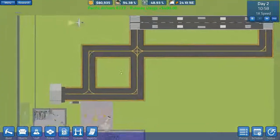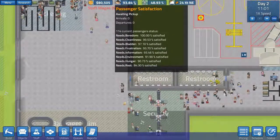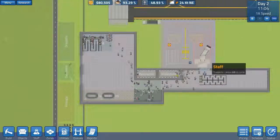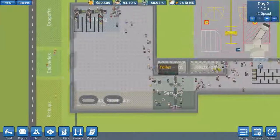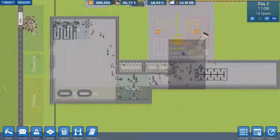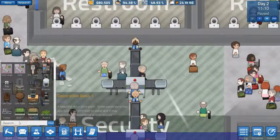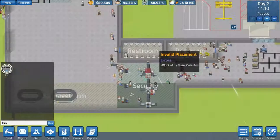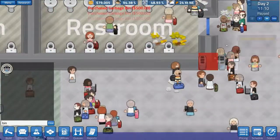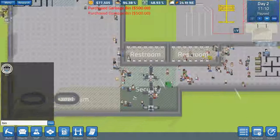Passenger satisfaction is 94%. The way the statistics work — it only counts passengers currently in your area, so if 100 passengers leave unhappy it doesn't appear to affect your overall airport rating as far as I can tell. Hopefully they'll fix that at some point. Also there's so much garbage around — I haven't got any bins. Let's put some garbage bins in here and here. That should probably do the job.